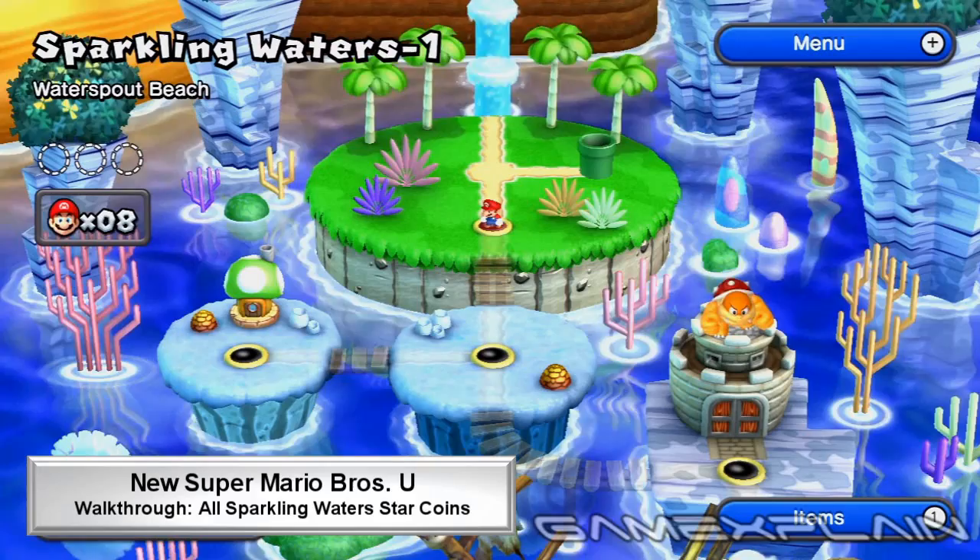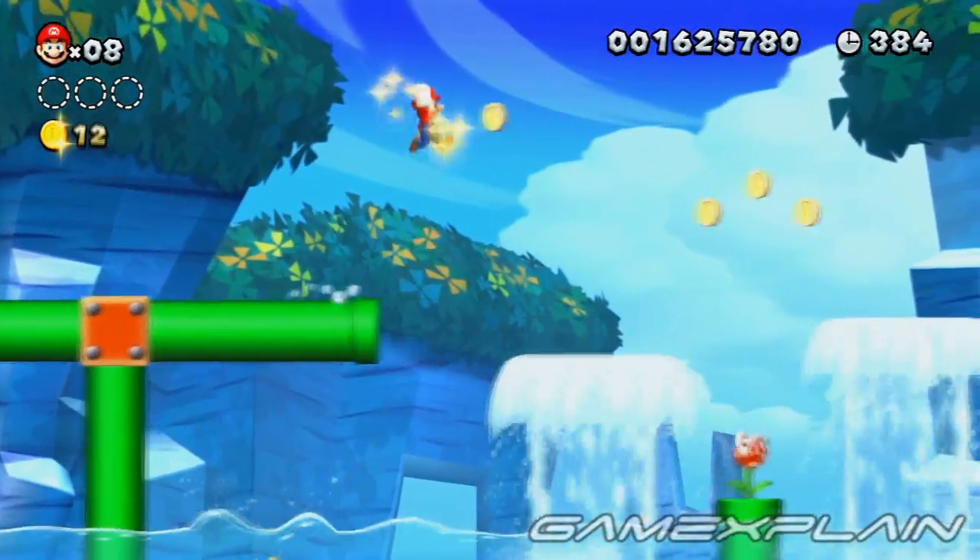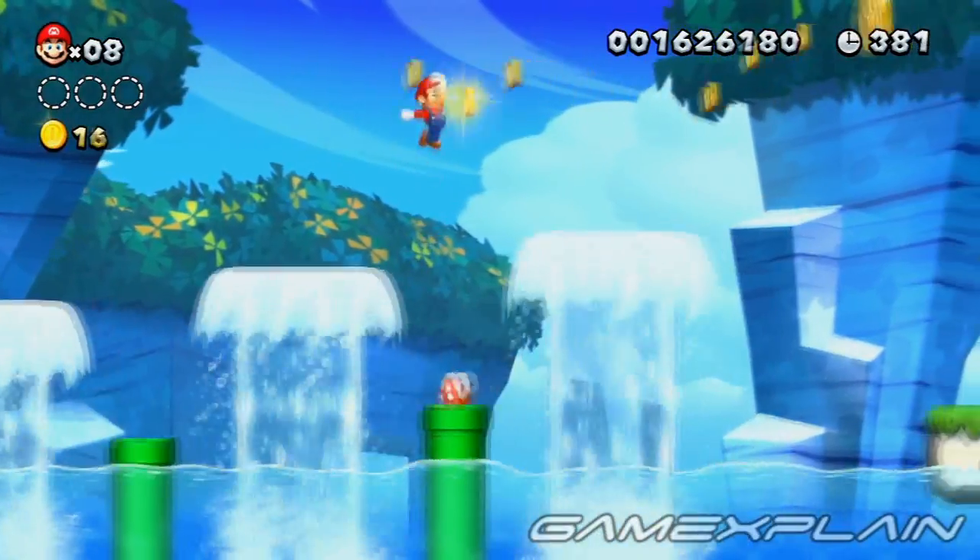There are 3 Star Coins to find in Sparkling Waters 1, Water Spout Beach. After crossing the Long Pipe, leap from the third Water Spout ahead to reach Star Coin number 1.